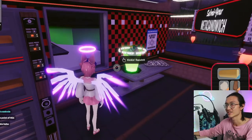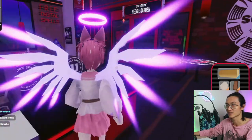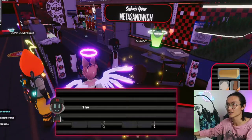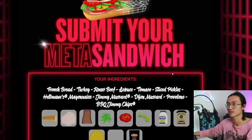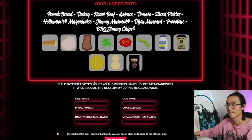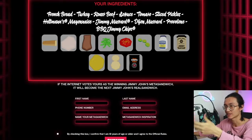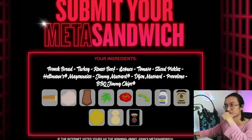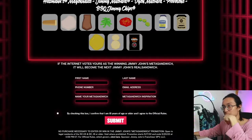Now what's this? Looks like some sort of sauce. Let's just check out and see what it does. Do we get like an NFT of the sandwich or something like that? So if the internet votes yours as the winning Jimmy John's Meta Sandwich, you'll become the next Jimmy John's real sandwich. So they basically just make a physical meta sandwich - I don't think we get any NFT with it. I don't think I'm going to submit it though, because it needs my phone number. I think they should make like an NFT of the bread, which might be useful.